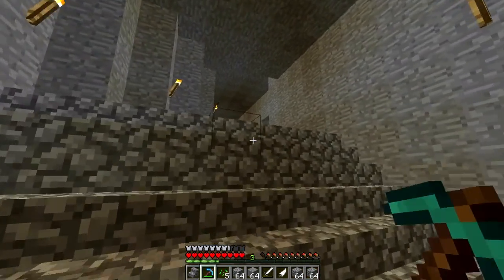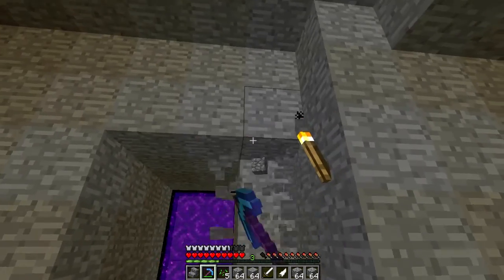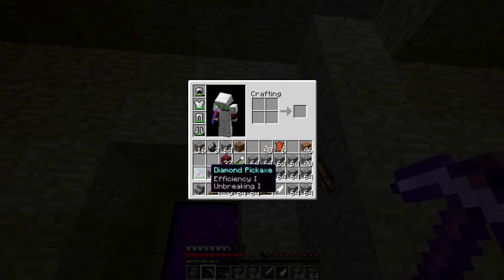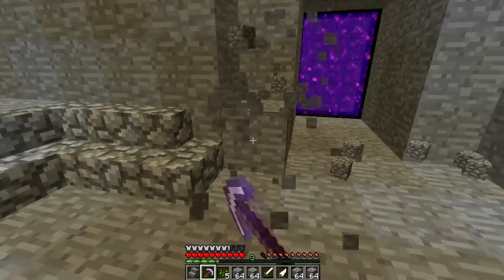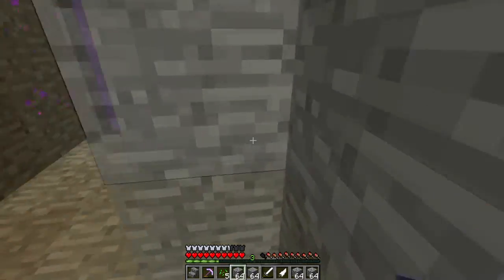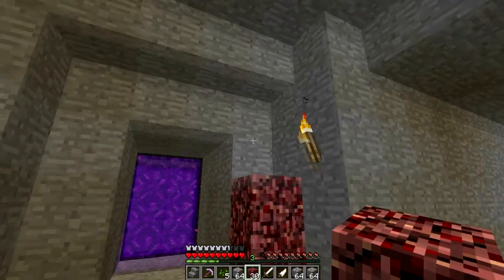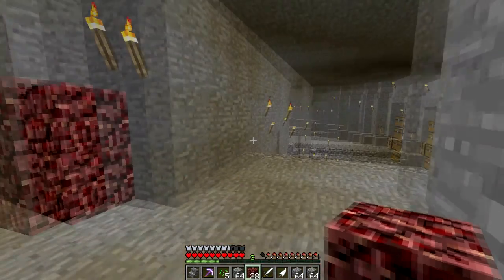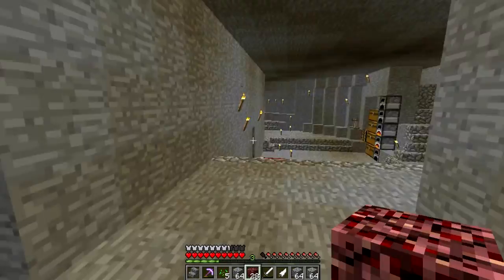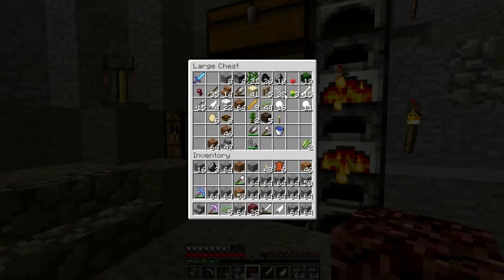Speaking about the Nether portal — maybe we can do something like with the doorway. I always use iron pickaxes normally instead of using my enchanted stuff. Where's my flint and steel gone? Where is it? There it is — flint and steel.